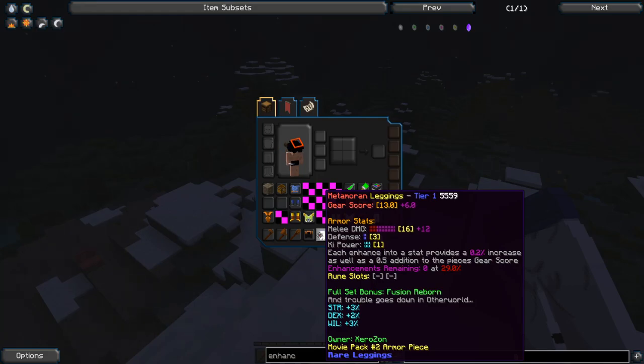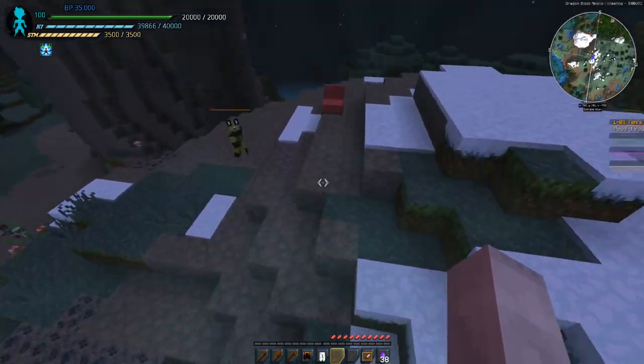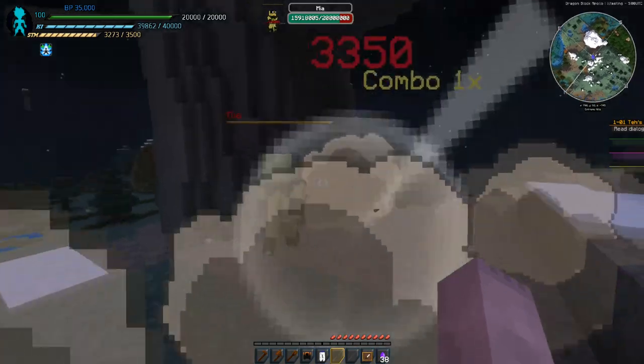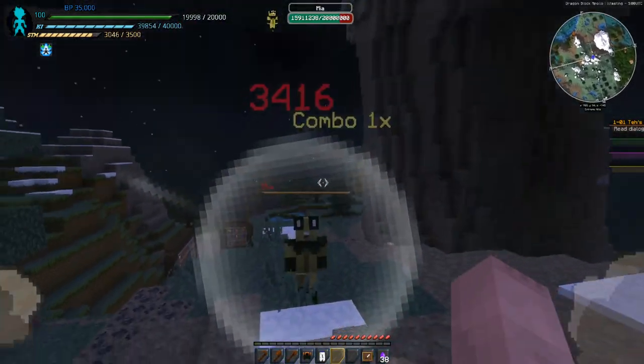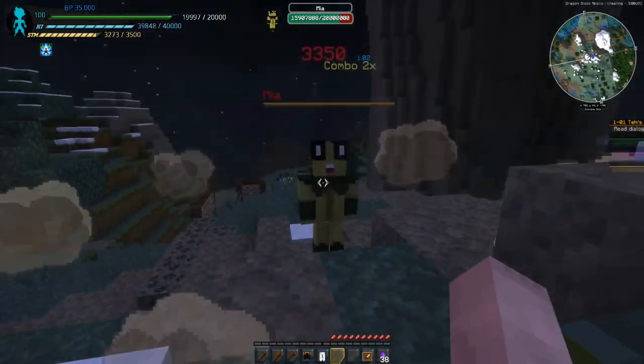I'm going to be changing how the math works so that it goes in decimals instead of rounding it. Other than that, that's it for the armor enhancer system. I'll quickly show off combo attacks in action. I do need to work on combo attacks for first damage, just due to how it works.